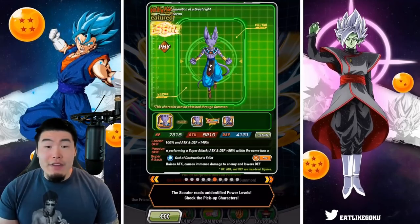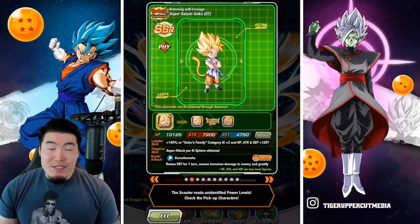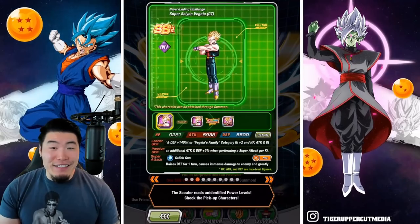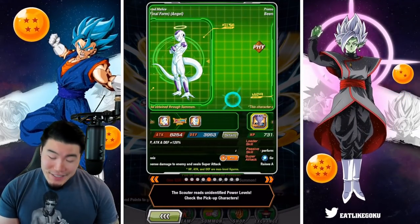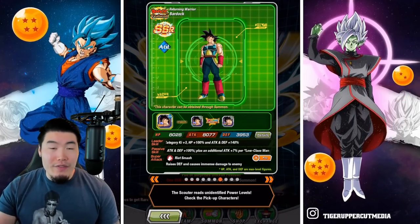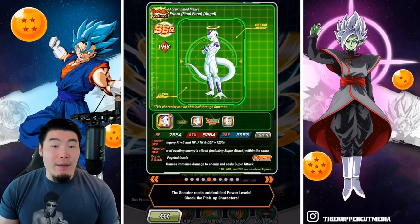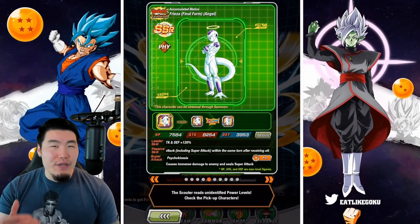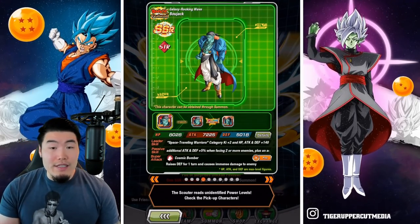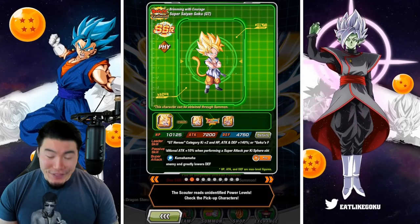That's the banner — 7 SSRs. And if you guys don't have at least half of these, so if you're missing like three or four of these units, then this banner is actually really great value. It's really, really good value for either newer players or for players who haven't summoned too much. Obviously, if you do have at least one copy of each, then it's a pretty easy skip unless you want dupes. But for people that are missing multiple units here, it's a really, really good banner.